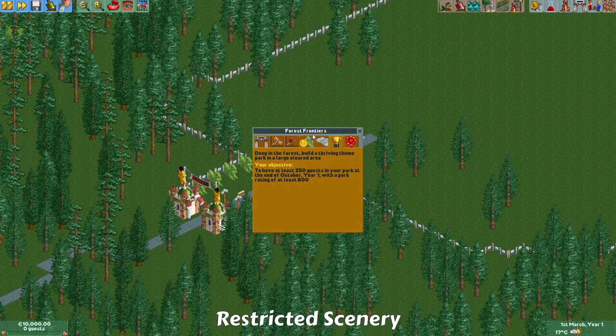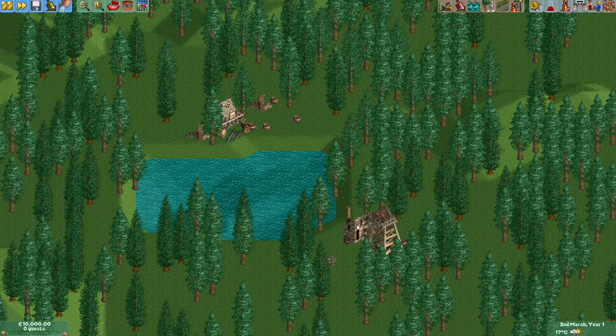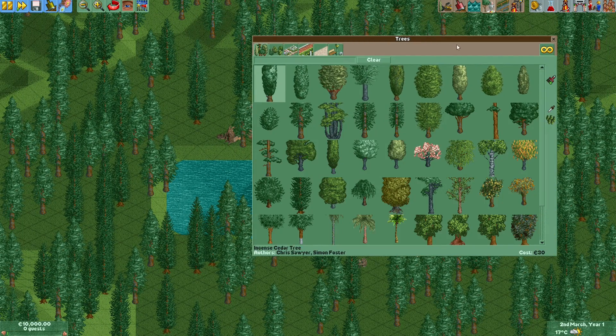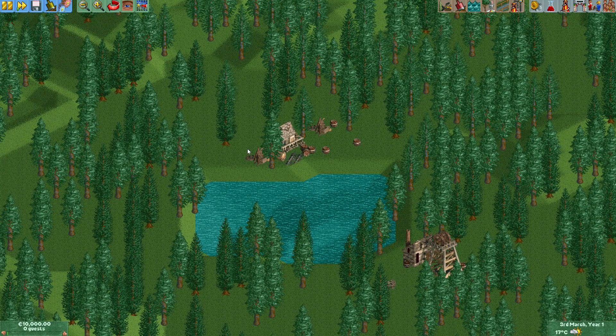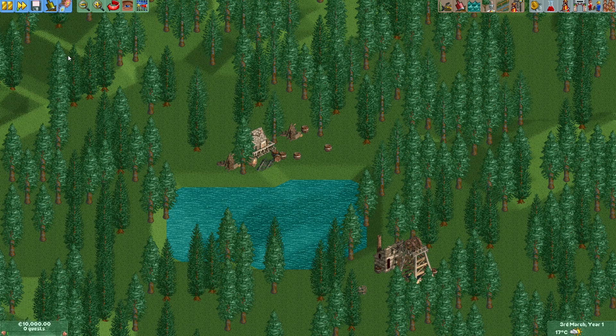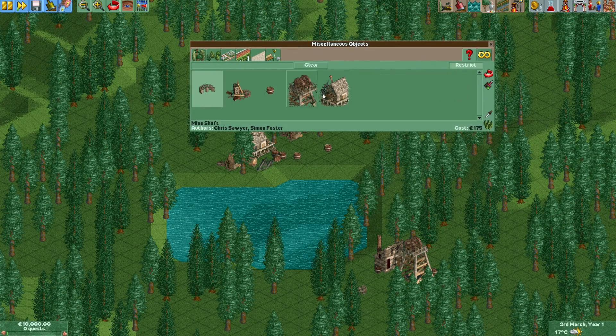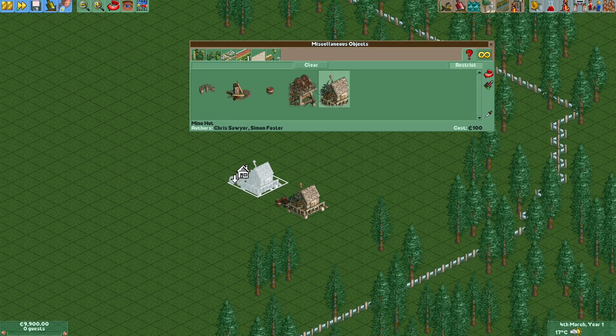Some RollerCoaster Tycoon 1 scenarios including Forest Frontiers have pre-placed buildings, like these mine train scenery buildings, that you are not allowed to place even if you enable all mine train scenery through the object selection — because these are restricted objects. Previously you could only place them by going into sandbox mode, where you'd see a question mark list with these objects. Now a UI element was added to allow you to control this: if you select any of these objects, you can now see a Restrict button.